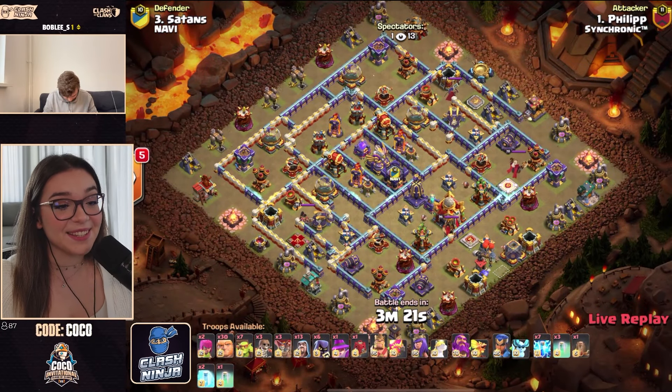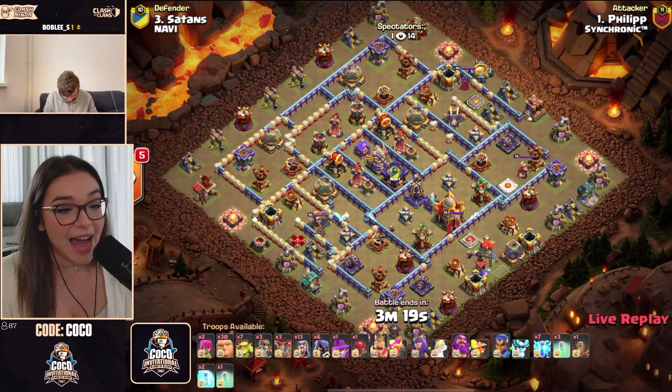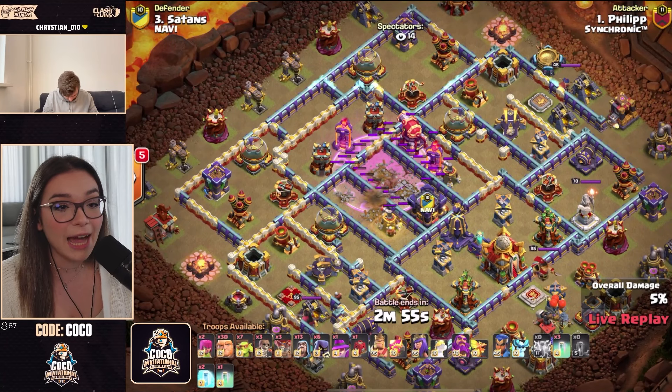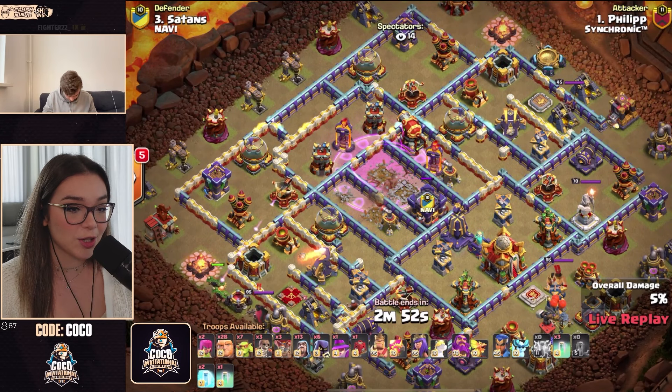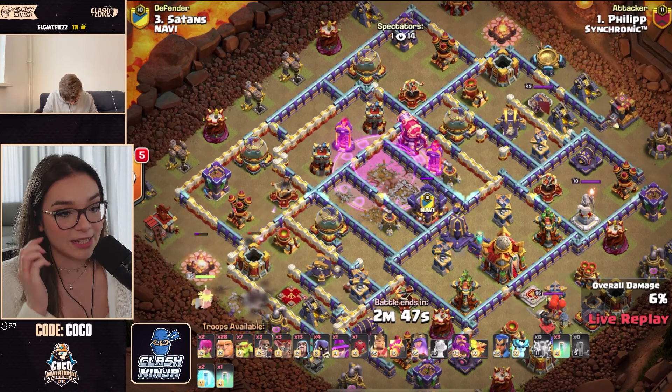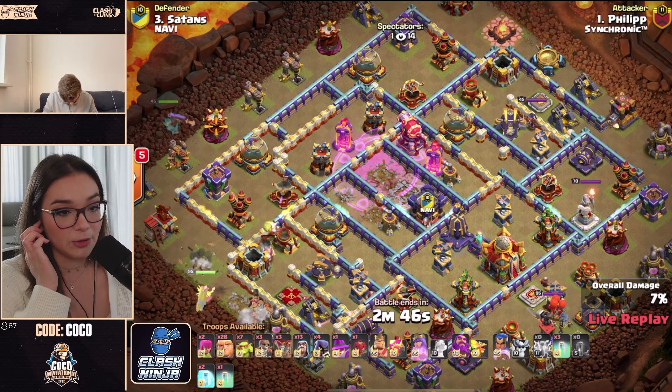Filip is doing Zapquake Mass Giants. We've seen Giants before — let's see how this attack plays out. The Zaps are used to clear out one of the Ricochet Cannons, which can target multiple troops at once because it bounces from one to the other. We've got that Multi Inferno down, also cleared off the Eagle Artillery as well as a Rage Spell Tower in the heart of this base. Getting the Eagle Artillery down is going to be huge because if these Giants group up going for those defenses, those Eagle Artillery shots could be doing damage to a bunch of them in one go.